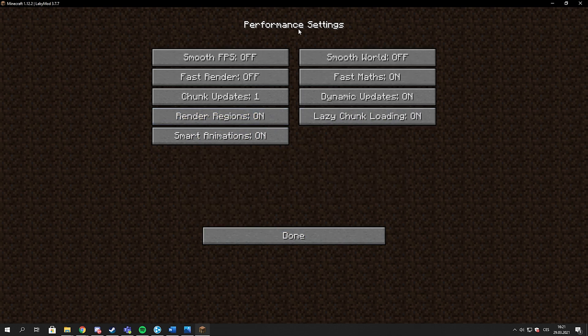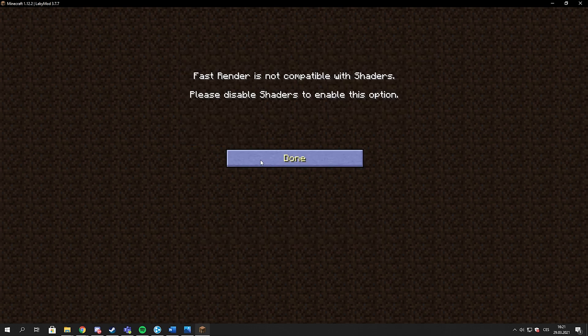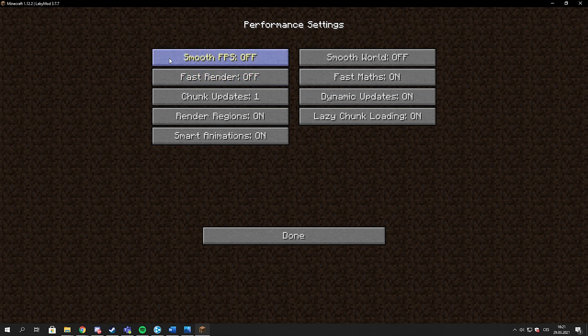In Performance settings: Smooth FPS Off, Smooth World Off. Fast Render should be On — but you can't use shaders with it, so if you don't want shaders, put it On. Fast Math On. Chunk Updates: 1. Dynamic Updates On. Render Regions On. Lazy Chunk Loading On. Smart Animations On.